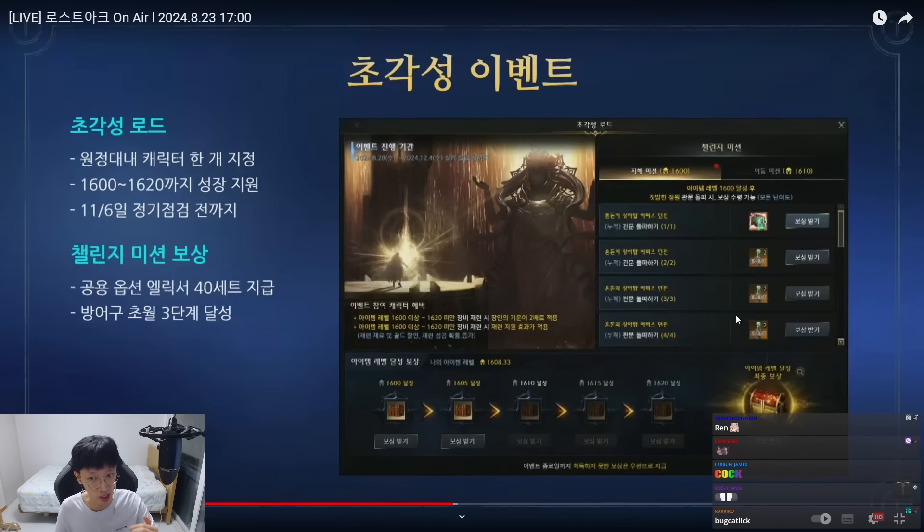But don't be too happy — the 40-set Elixir will not contain the ones you need or want; it will have scuffed options. So you get that, activate the 40-set first, and slowly you have to change it yourself by spending your gold — that's the intention. And not just that, Transcendence will also be given for free: Transcendence up to stage 3 clear on all 5 armor pieces will be given, so all 5 of your armor pieces will have 9 flowers.